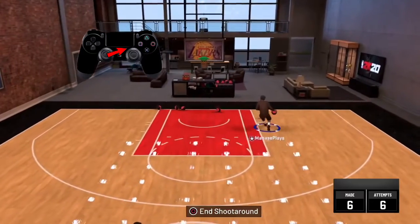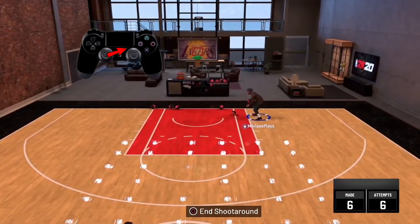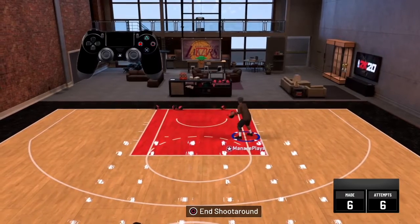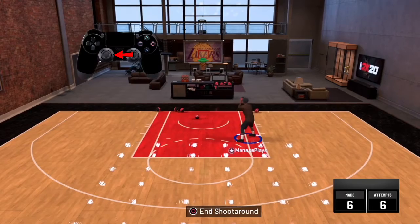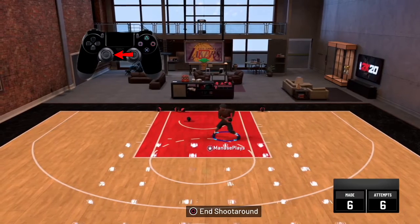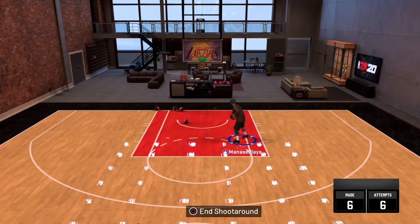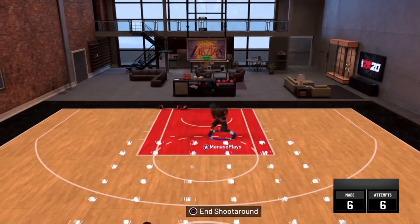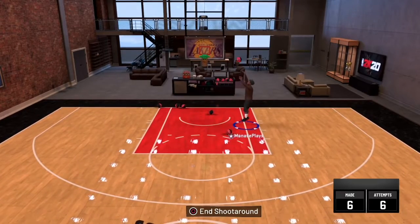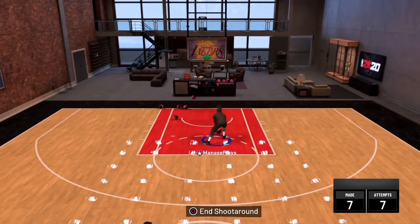What you want to do is sprint this way. When you get to right here your defender should be in the middle. You tap square one time and then you move the right stick — if you're on the left side you move it to the right side, if you're on the right side you move it to the left side, just one time.